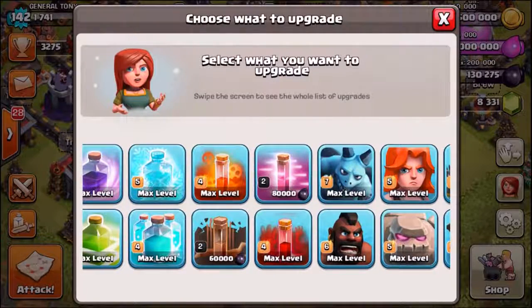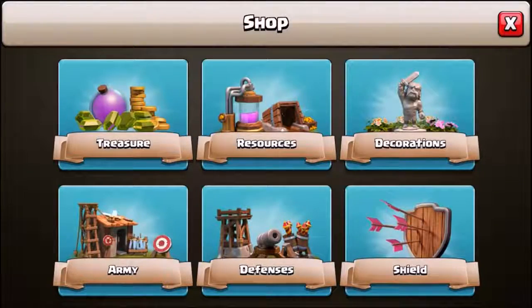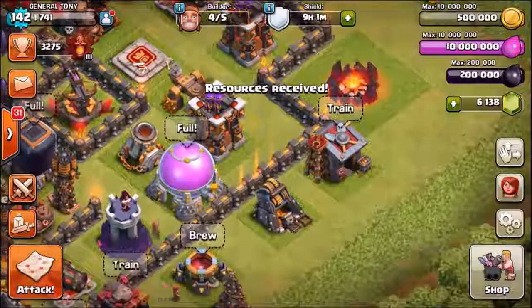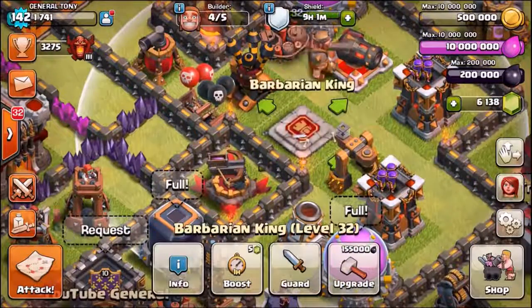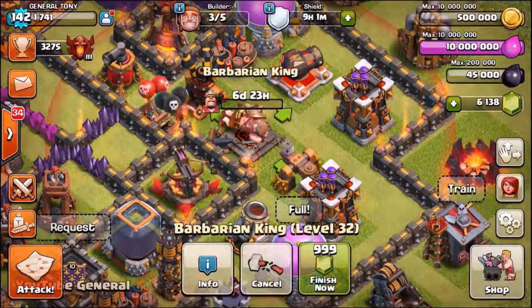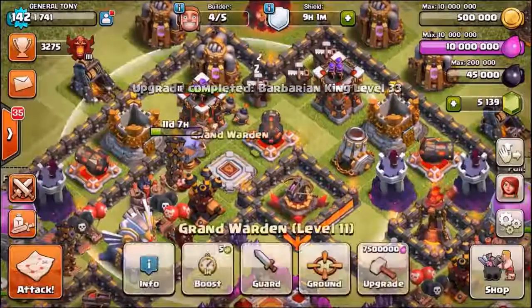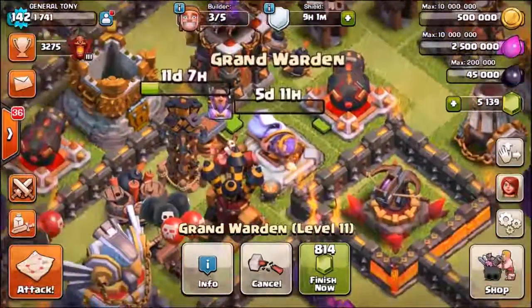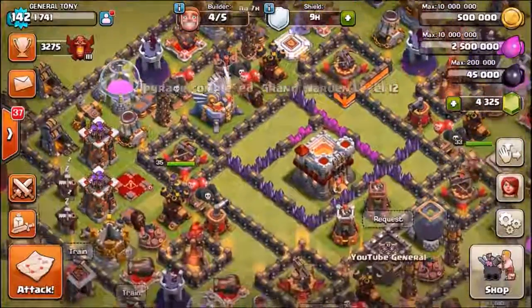We're going to fill out the dark elixir storage — it's going to cost something like 2,100 gems. Let's get a screenshot of that because I have not had a maxed-out dark elixir storage for at least 8 to 12 weeks. With the dark elixir topped up, the barbarian king is level 32 and we're going to move him towards the next level ability — 999 gems and he is now level 33. It's only fair we give the grand warden a boost too: 814 gems later and we have a level 12 grand warden.